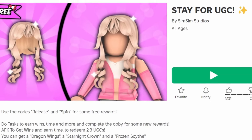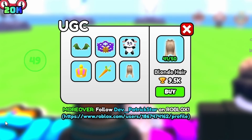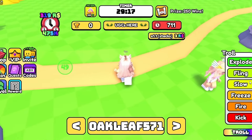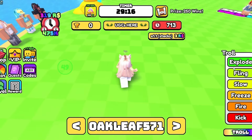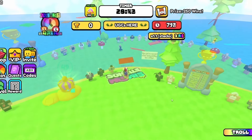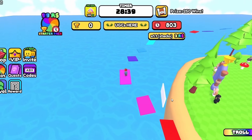To get this new free hair, join Stay for UGC. The hair costs 9,500 wins, so to get more wins just stay in the game while the timer goes down to zero. Every time it reaches zero, you will get 250 wins. You can also complete the obby for a reward.